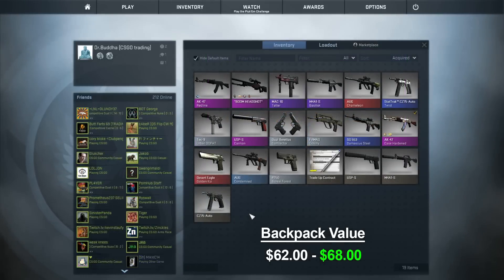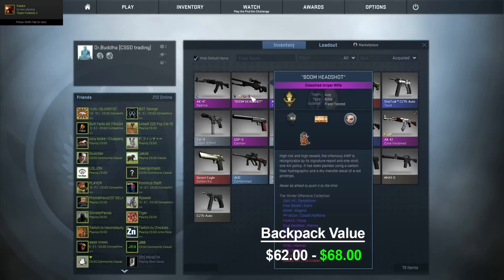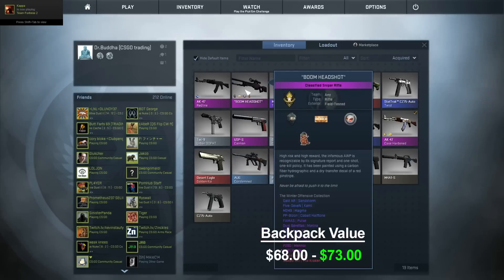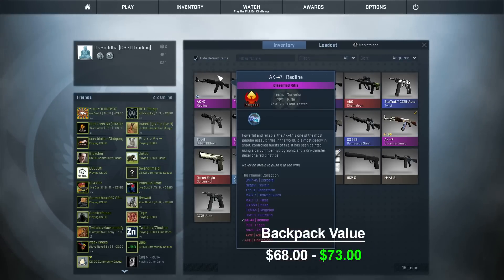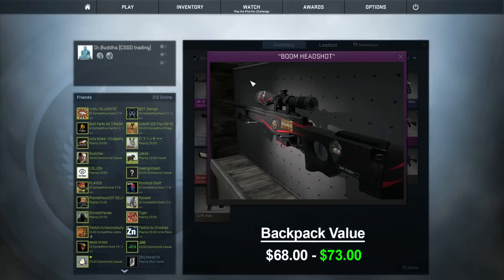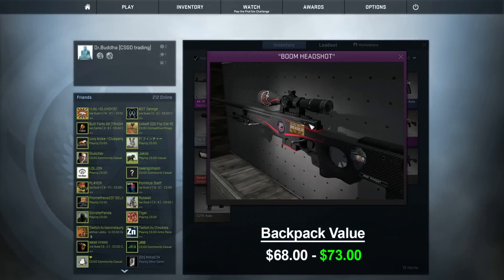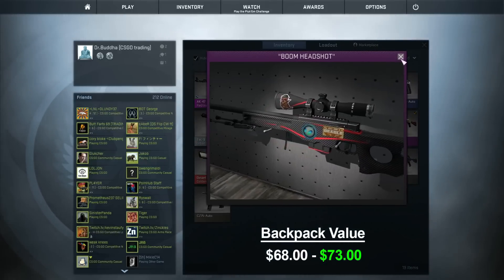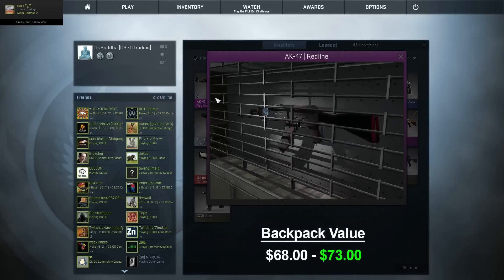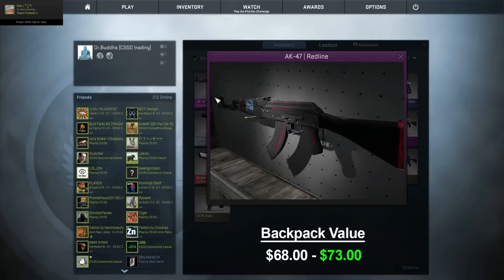I found a guy in a trade server who wanted to upgrade his Op Redline field tested to a minimal wear. So I traded him my minimal wear for his field tested and he also threw in an AK-47 Redline. So I got both of these skins for my Op Redline minimal wear. This looks pretty good for a field tested in my opinion, and the AK looks pretty good as well.